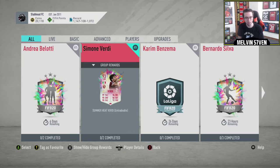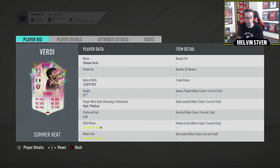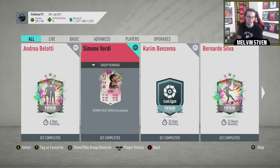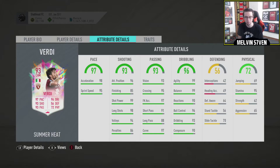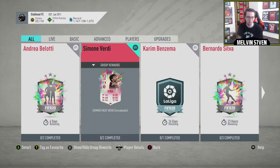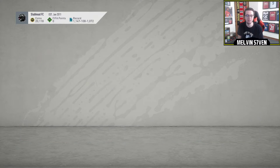So it looks as though we've got a new dynamic duo. Verdi, who looks absolutely exceptional to be honest. A little bit low in the physicals but high medium, 4-star, 5-star. Immaculate stats pretty much — agility, balance. That's a solid card. His strength attributes are garbage, but he's got everything in this game that means he's going to play the game pretty well.